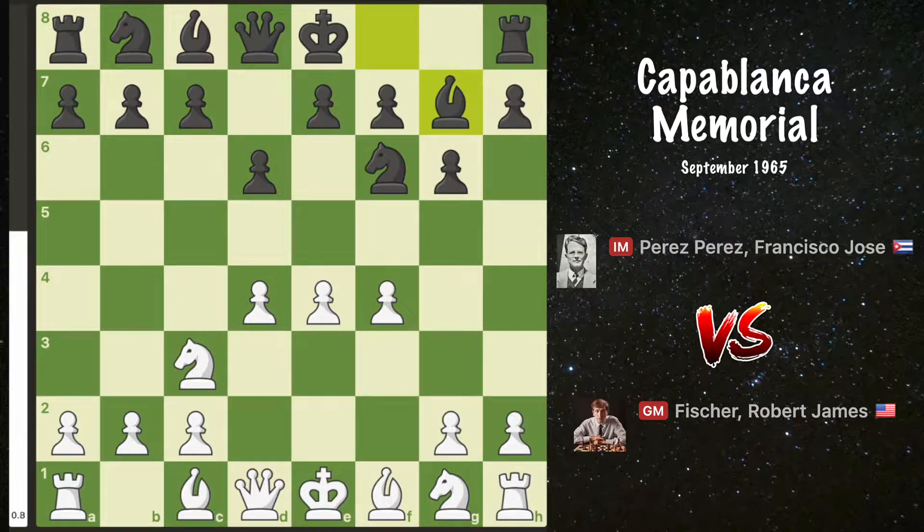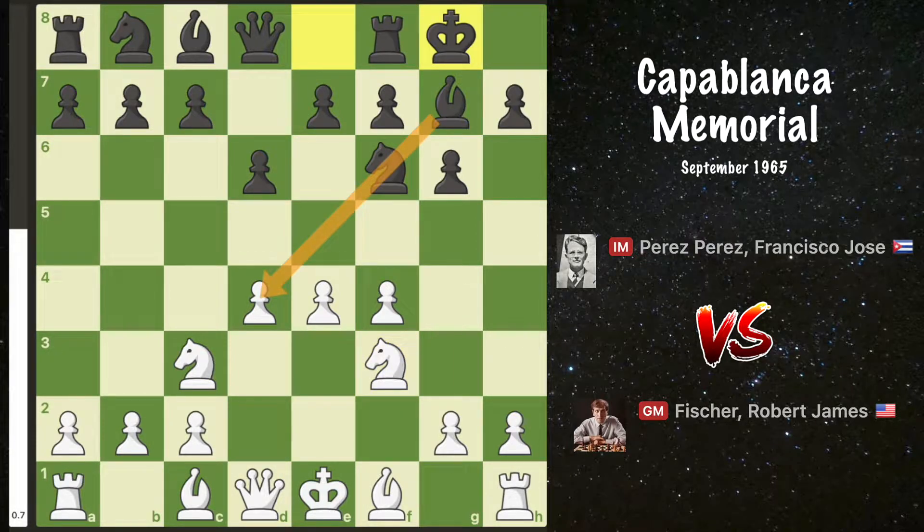We have bishop g7, knight f3, and black castles. White has a firm grasp on the center whereas black chooses to attack the central pawns from the wings. In this position, I was thinking of the move bishop c4, which Bobby Fischer loved to play.